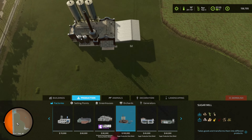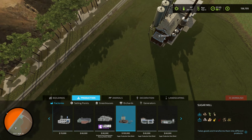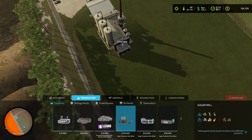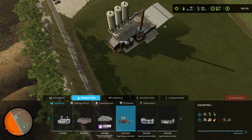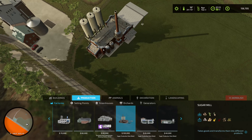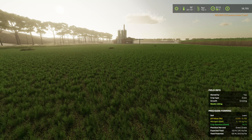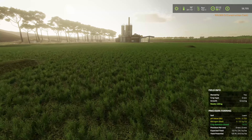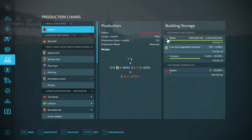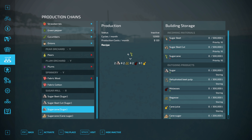Let's go ahead and go to construction mode — production buildings. I've got to find the sugar production mod. Yes, this is what we're looking for — 100,000 dollars. We'll spin it around so we leave some room in the back and try not to take up as much of the grass field as possible. There's the sugar processing plant — same one as we're using on Hills of Tuscany. It is going to make some byproducts which we can go ahead and sell.